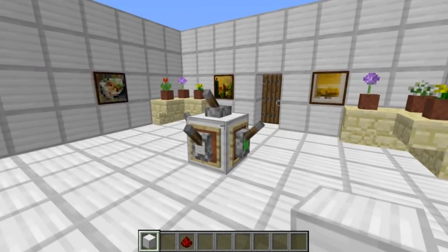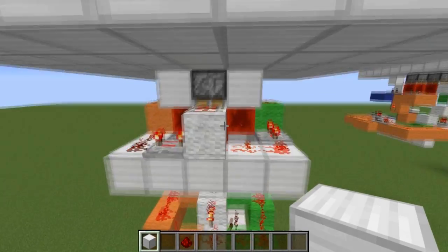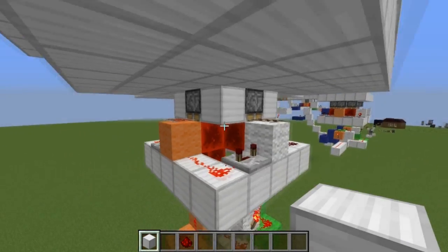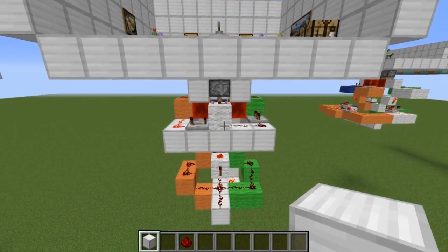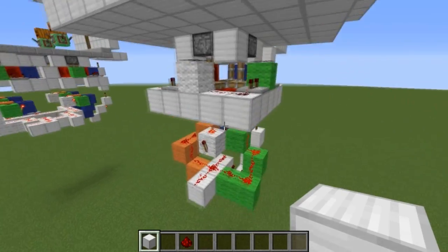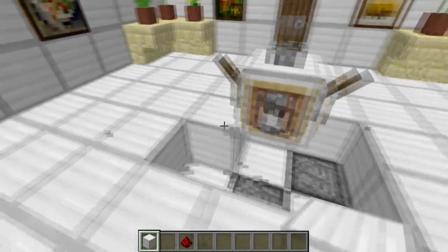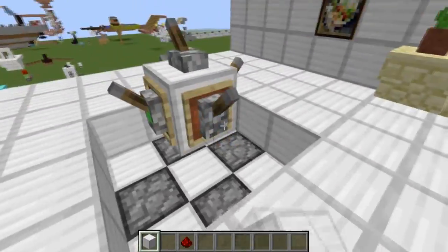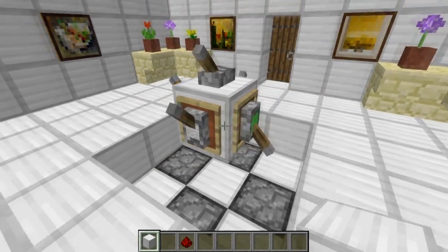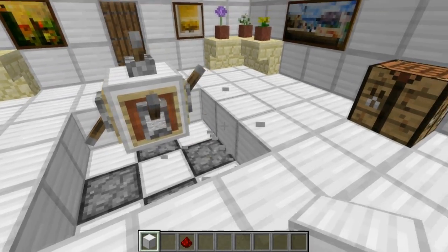To my knowledge this is the first single-block combination lock in survival. You might be wondering how I get four different signals from the same block — let's go down and take a look at the redstone. It all has to do with a basic clock and activator rails which update the pistons, allowing me to control each piston individually. You can see when I flick that lever down, the white piston goes down; flick this lever down, the piston next to the lime green wall goes down. You can toggle pistons individually, and it works through the floor due to the activator rail trick.